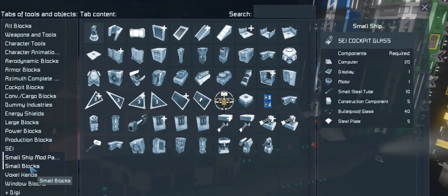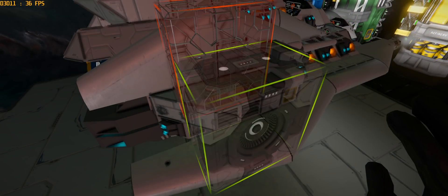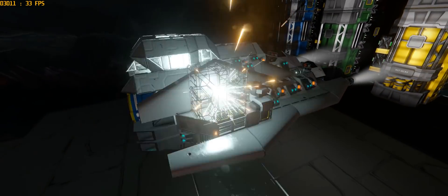Number 6: Small Ship Mega Mod Pack. One of my must-have mods for survival. This one will port over all the large-ship-only blocks to be usable on small ship grid.